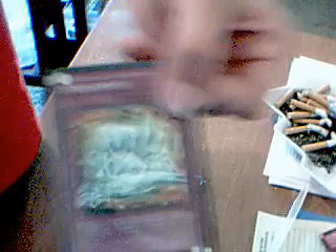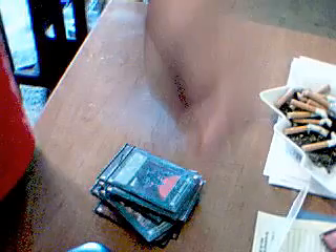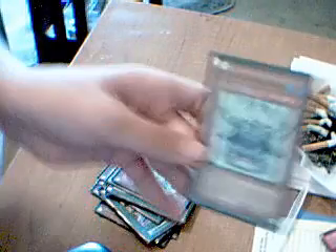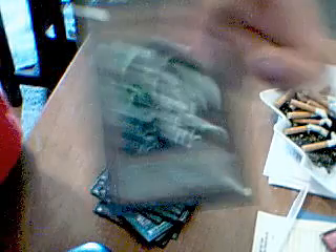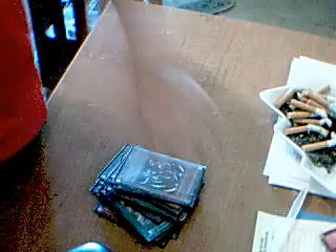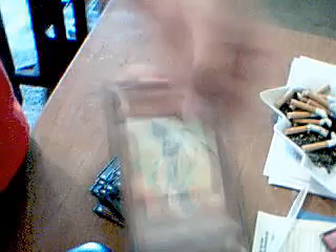Metal Morph — this is for my Red-Eyes Black Metal Dragon combination. Another Emerald Tortoise, Malvin Catastrophe, my Red-Eyes Black Metal Dragon, Crystal Blessing, and Draining Shield. Decoy Dragon.